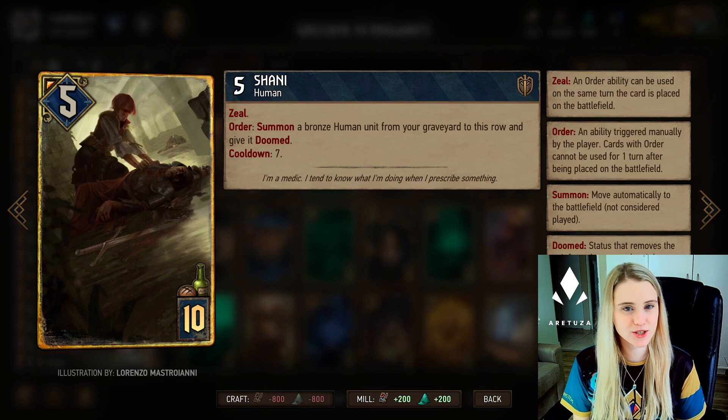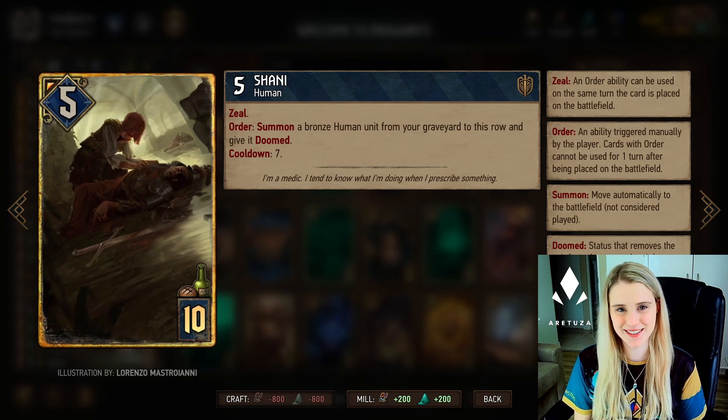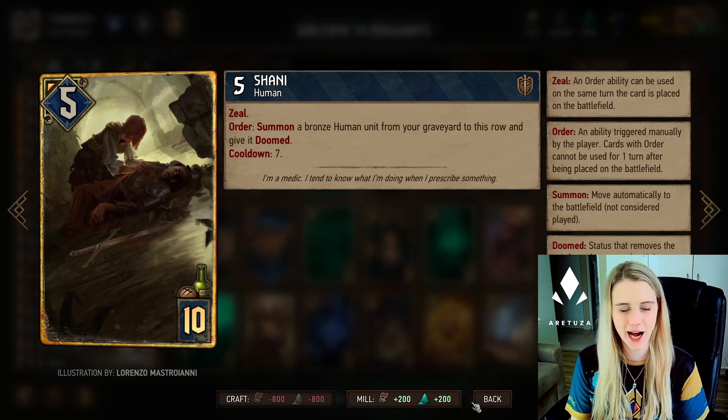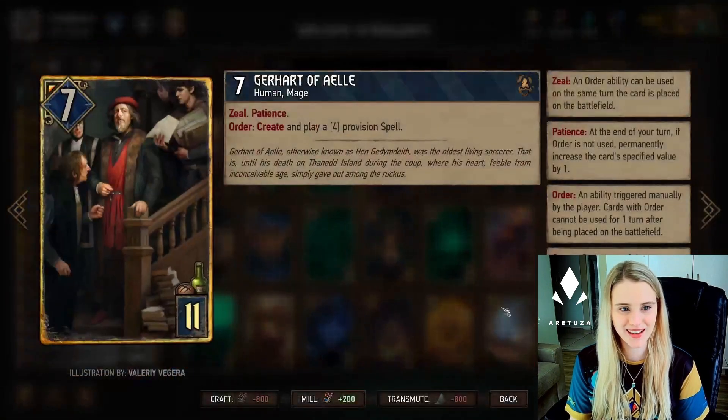You can also play other cards that can reduce Shiny's cooldown if you wish. With Shiny you just have to decide which mage is the biggest in your graveyard - if it's a Bannard Student you play Shiny on the melee row in round two or three, and if it's an Artuza Student you play her on the range row. She's very nice and you can get some significant carry-over value using this combination.